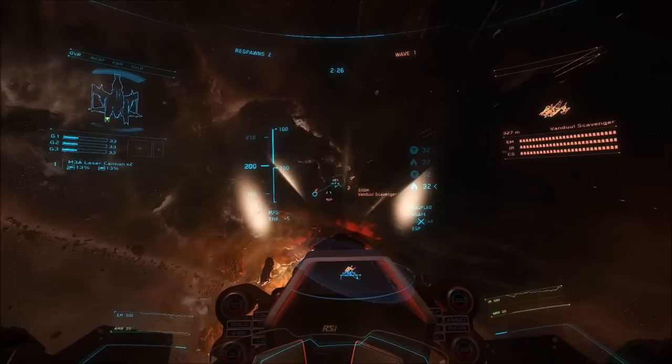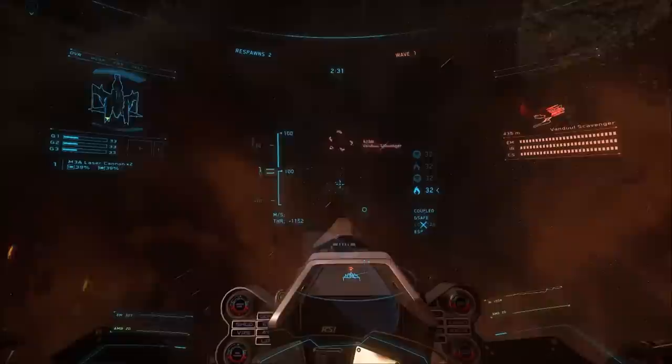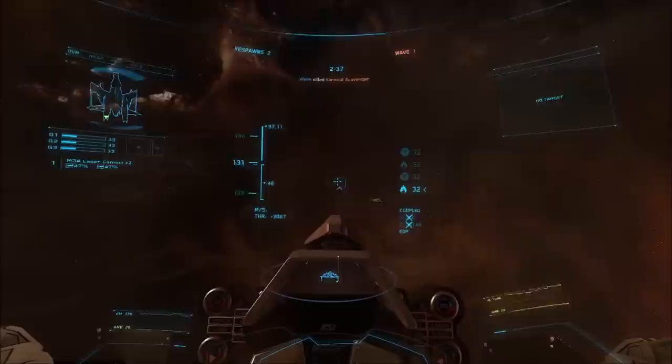If you don't understand something from the flight tutorial, you can redo it at any time and even select where to start from within it. Even in flight mode, pressing Insert controls the camera so you can look around your ship.